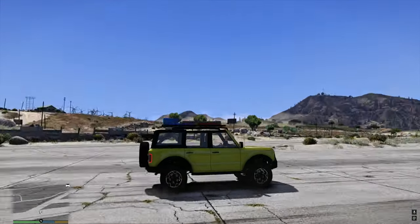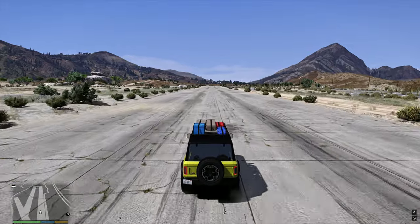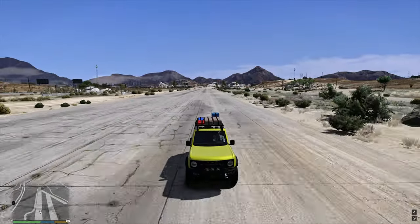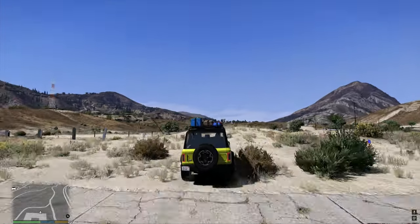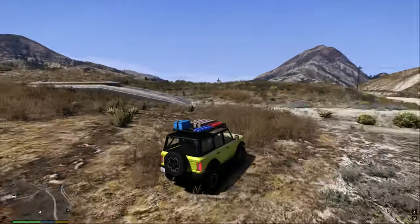We're going to check out the stunt jump of the car to see how the car rolls during the air. The car looks pretty high, it has really good colors. That's pretty insane - the SUV seems pretty cool.